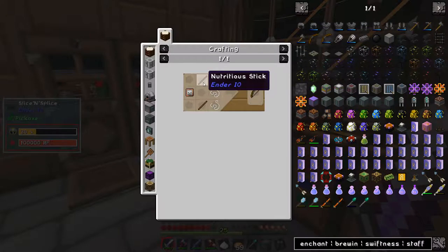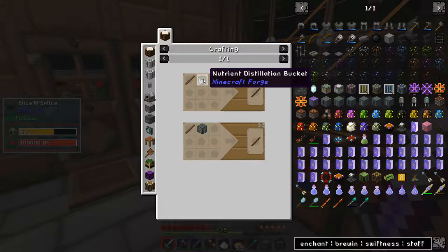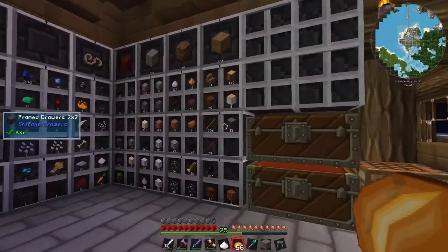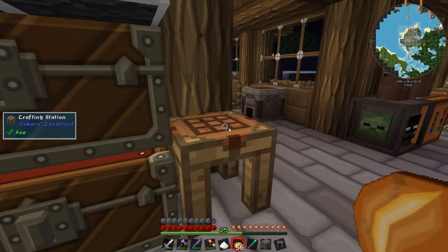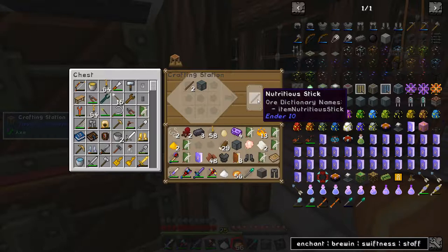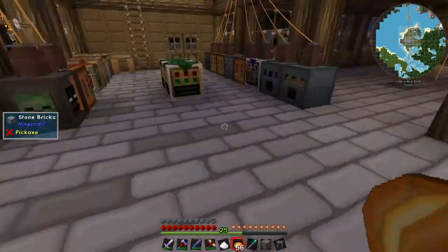And then it's just string and a nutritious stick. I need nutrient distillation and a stick. I've got nutrient distillation, so let's grab a couple of sticks. Nutritious sticks — nice. Let's go and put our tank back.